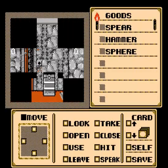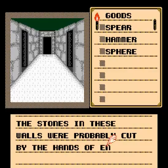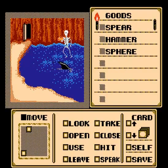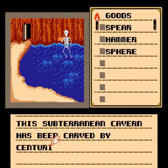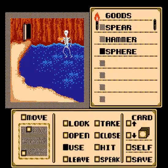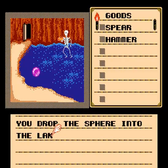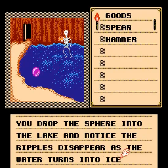Move back. The stones in these walls were probably cut by the hands of enslaved mountain dwarves. Move right. This sub-tradian cavern has been carved by centuries of supernatural erosion. Use the sphere. What do you want to use this on? The water. You drop the sphere into the lake and notice the ripples disappear as the water turns into ice.